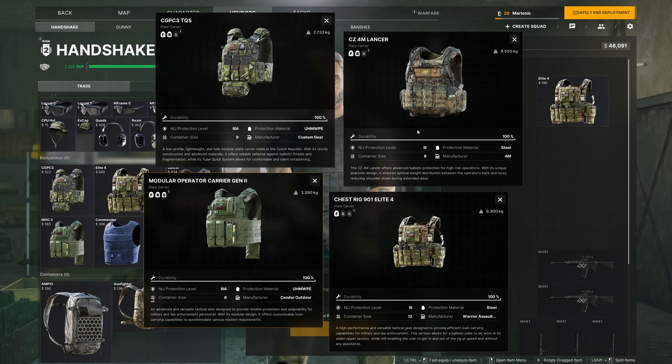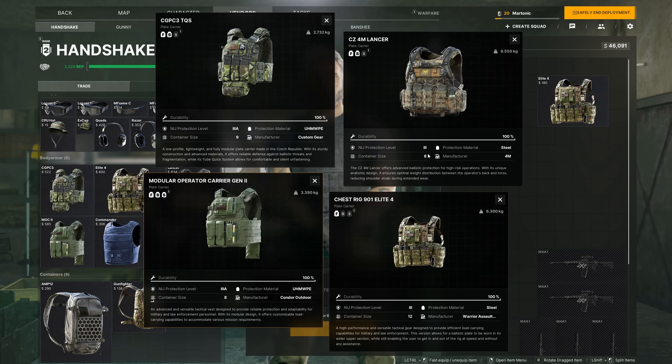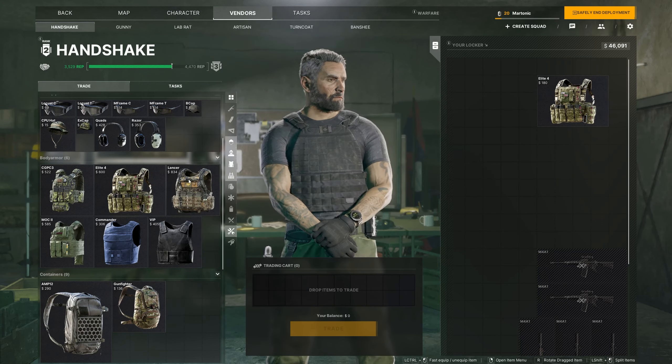Jumping back into the game, these are the four armored rigs. The two on the left-hand side have a protection level of 3A — a bit more basic. The two on the right-hand side are level 3, so these will stop larger rounds. In my opinion, the best one to pick here is the Lancer — it has a front and back plate and protection level 3. Comparing the Lancer to the two armored vests: the Commander Navy has front and back plate with 3A rating, the CZVIP is protection level 3 but only a front plate. The Lancer is level 3 on front and back, making it by far the best armor at Handshake level 2, and you can purchase it for $834.